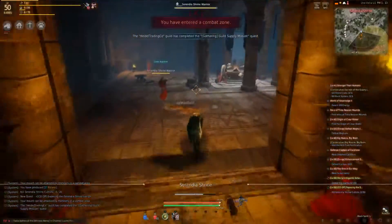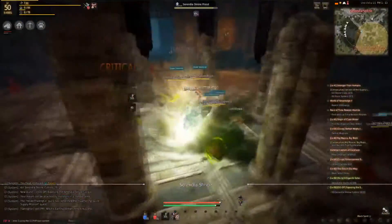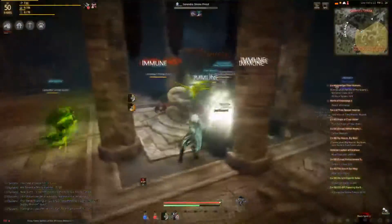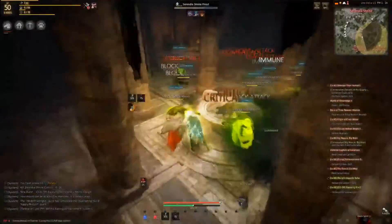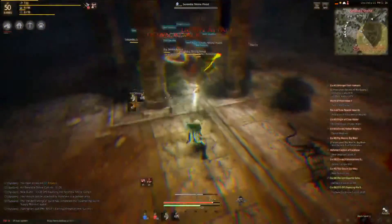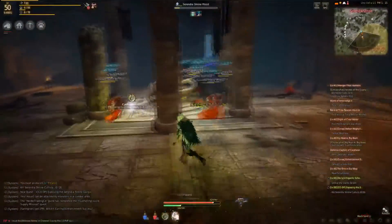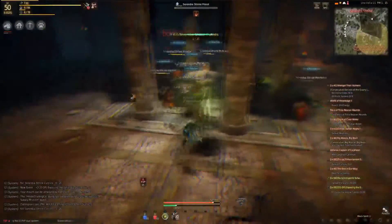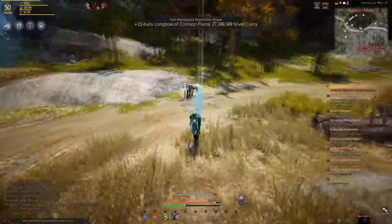Some of the box rewards are good, some not so much. People say you can get a million silver worth of weapon stones, but when I got the silver option I only got about 2,000, so that's not the best. You go in and kill the Serendium priests — it's pretty easy even as a fresh level 50. You don't have to kill that many, so you can finish in about 10 to 15 minutes.